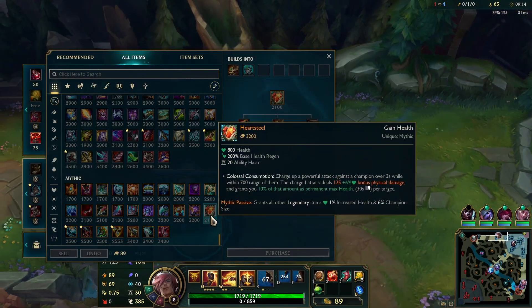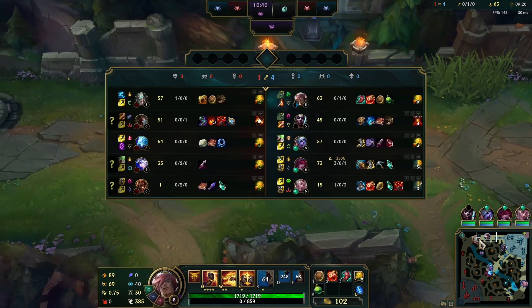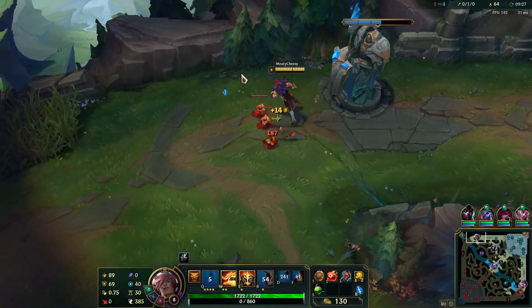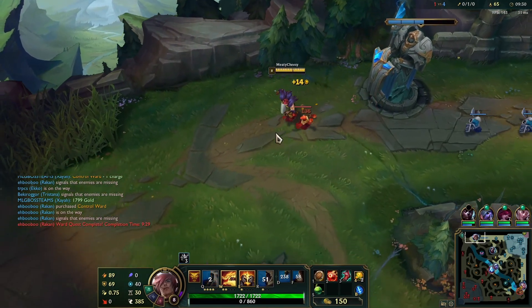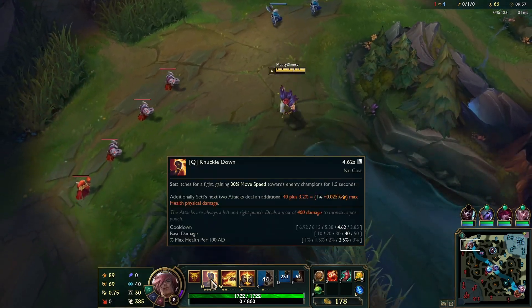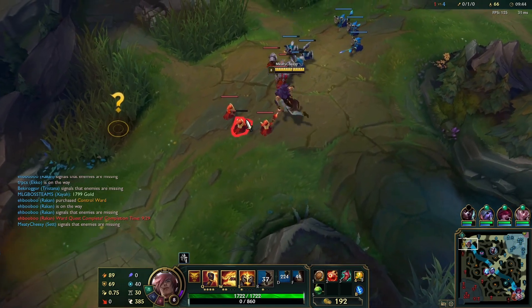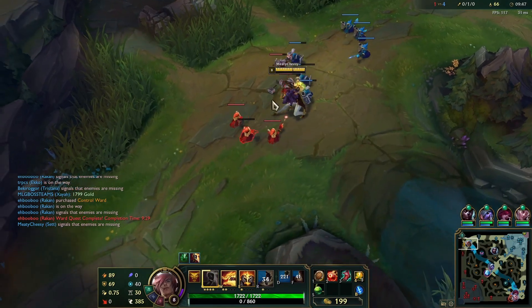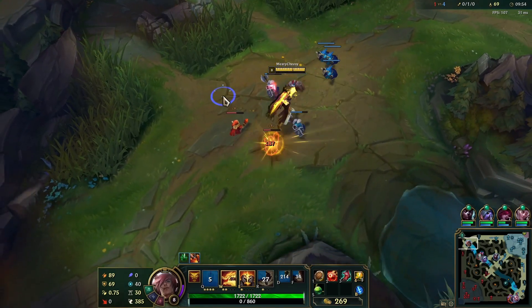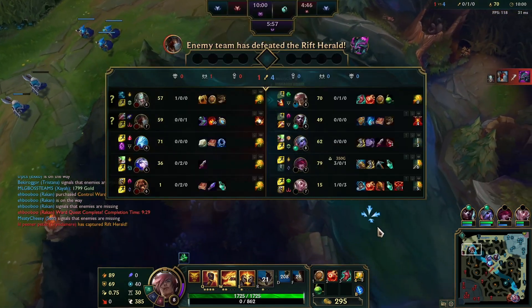We really need Heartsteel soon because it will give us a big spike in terms of both damage and health. I've been maxing Q but I'm actually supposed to max W — that's the only reason I did that, because he wasn't really fighting me and I wanted the movement speed. Wait, it doesn't give you extra movement speed? It doesn't. Well, I don't know where he is right now.